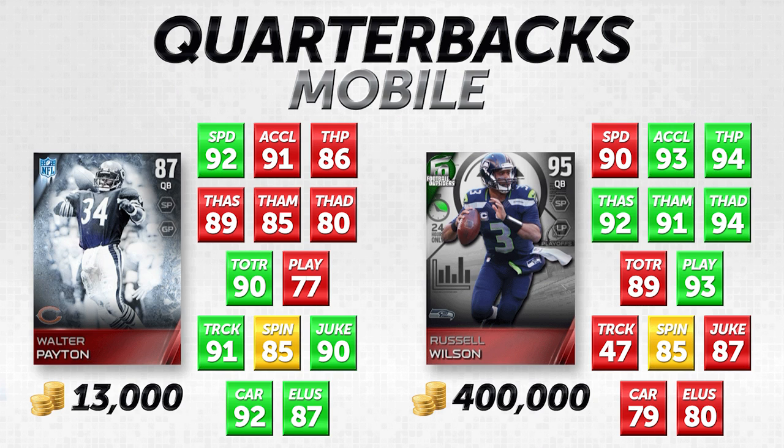Throw accuracy mid is a bigger difference: Walter Payton at 85, Russell Wilson at 91. And the big difference is deep accuracy — a running back playing quarterback isn't going to throw accurately deep, so he's at 80, whereas Russell Wilson is at 94 for throw accuracy deep. He's one of the best mobile quarterbacks in this game for throwing the football, and frankly one of the absolute best overall.